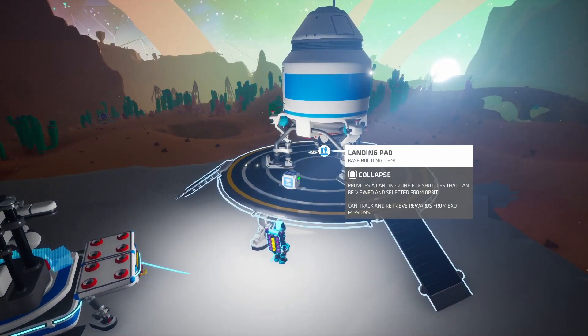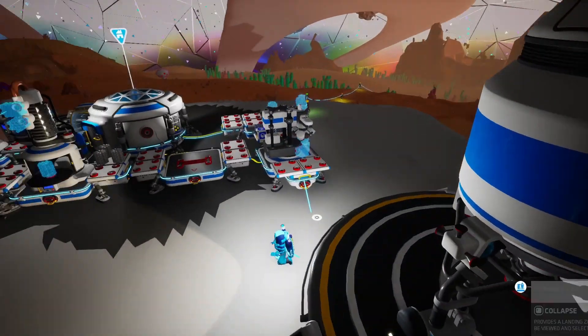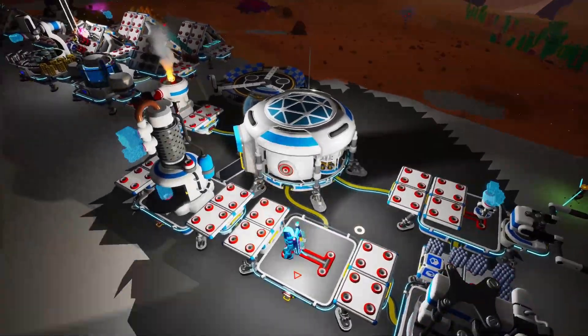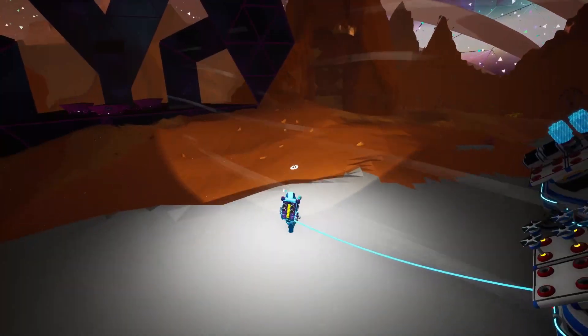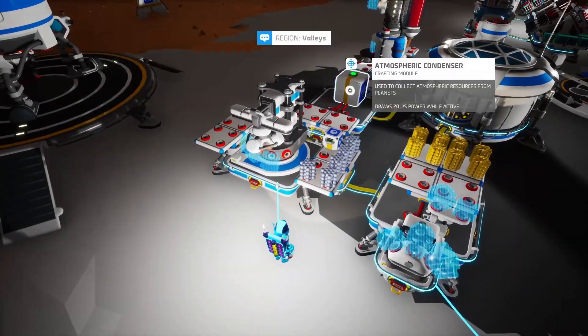Now we can go ahead and smelt all of this hematite. We'll also replace the solid fuel thruster. And now we can go ahead and craft our atmospheric condensers. It's night again and we don't really have much power, so we'll just use the soil centrifuge to gather more organic for the generators. We've got all three of them crafted, so let's take one and unpack it right here.